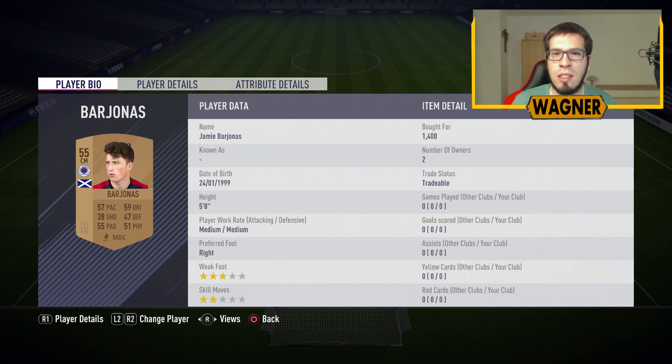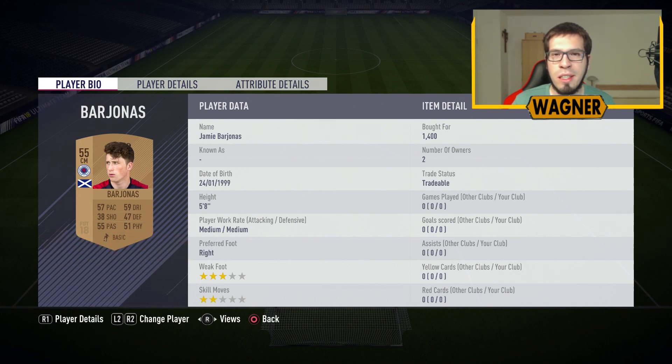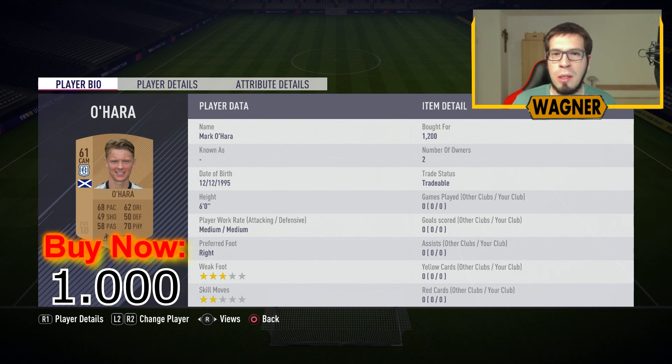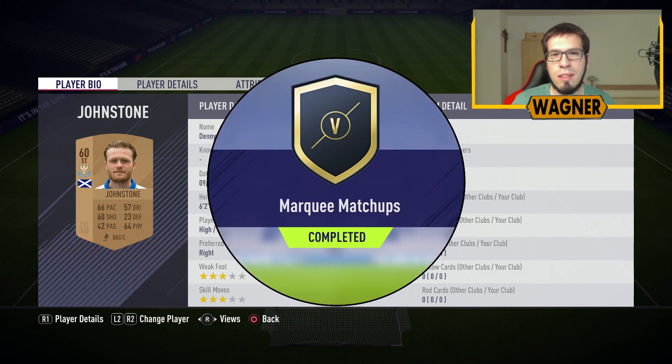Then we have the 55 rated Jamie Barr Jonas from Glasgow Rangers, 1300 coins. The next center midfielder is the 61 rated Mark O'Hara, 1000 coins. And the lone striker up front is the 60 rated Danny Johnstone, 900 coins.